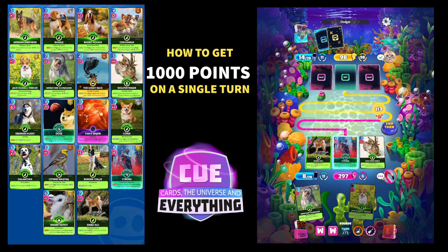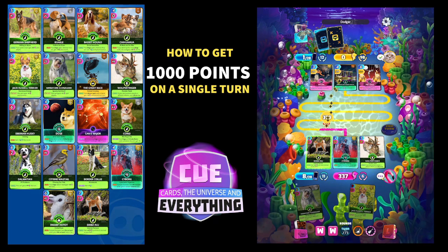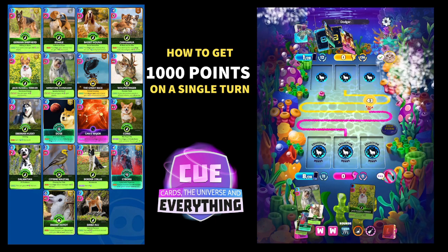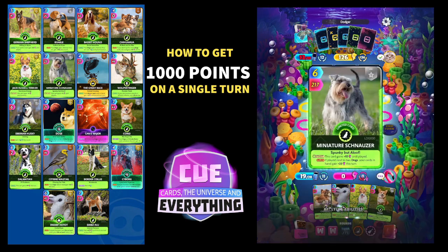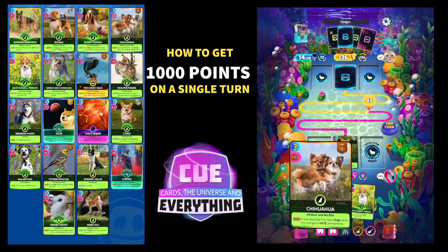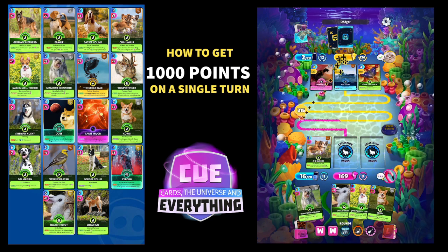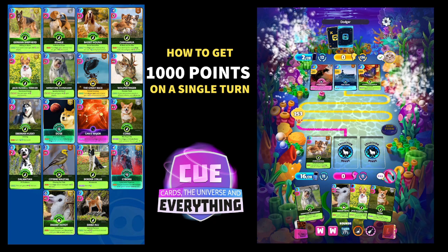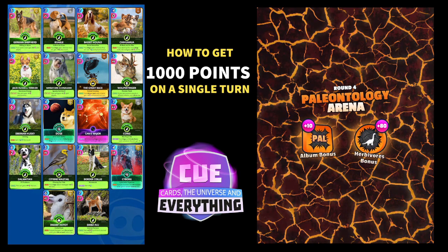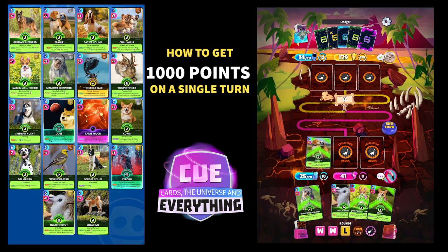We're going to play Shiba to get her back round again. We're 43 behind, which means the ramp deck opponent should beat us. We want to use the Dwarf Hotu and I want to get the Chihuahua around now. We're going to hold the Jack Russell and the Miniature Schnauzer until the end — that is the plan. I played Shiba because if we position Chihuahua correctly he should come round right at the end, and we can then play him with our Miniature Schnauzer and Jack Russell. They're already looking pretty strong at 253. We lost that round — that's good.